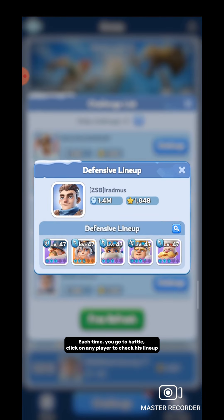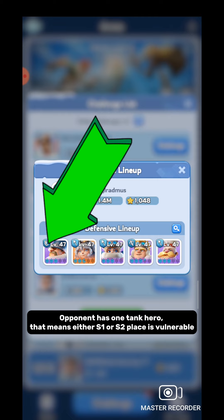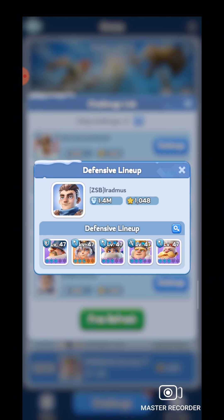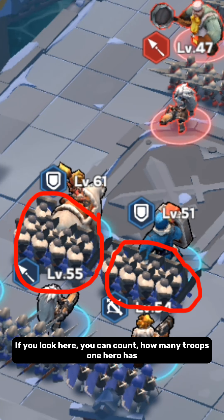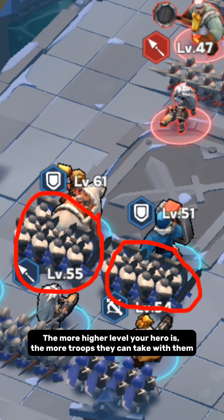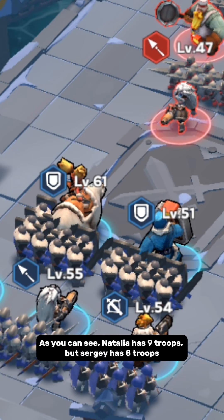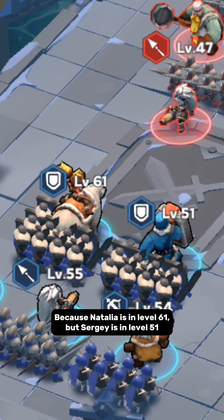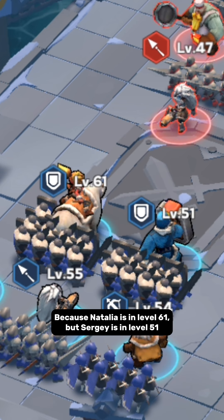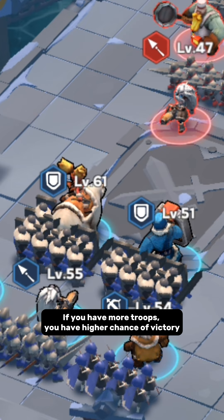Click on any player to check their lineup. Look at this lineup — the opponent has only one tank hero, which means either the S1 or S2 position is vulnerable. This type of defense is generally easy to break. You should also check how many troops your opponent has. You can count how many troops each hero has — the higher the hero level, the more troops they can take. Nataliya has 9 troops because she is level 61, but Sergei has 8 troops because he is level 51.